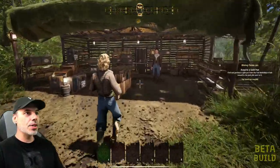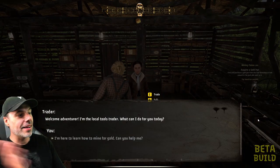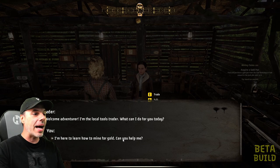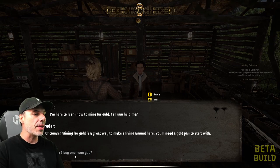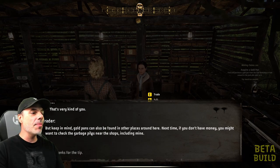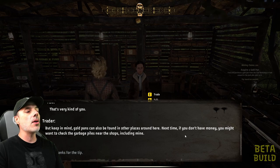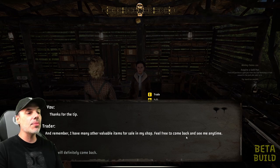We just found a little shop here. We can press F to talk. The NPC says: 'Welcome adventurer, I'm the local tools trader. What can I do for you today?' — 'I'm here to learn how to mine for gold.' — 'Mining for gold is a great way to make a living around here. You'll need a gold pan to start with.' — 'Can I buy one from you?' — 'Actually, I'll give you one for free.' He also mentions that gold pans can be found in garbage piles near the shops. 'I have many other valuable items for sale — feel free to come back and see me anytime.'